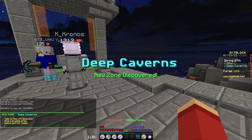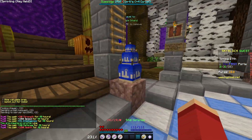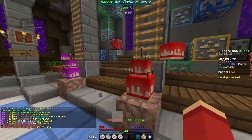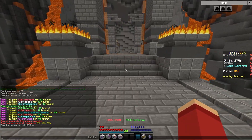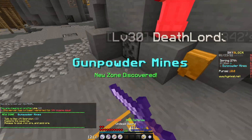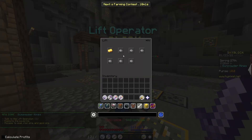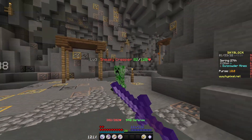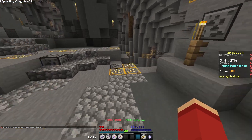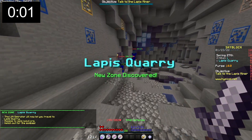We can go to the deep cabins. Before we do that, let's eat these cakes — because I might get a cake soul and then we can sell it. We're chilling — we got some extra speed, some extra strength, some extra health. I will start the timer when we enter the Lapis Quarry, so we need to actually discover it first. As soon as it says Lapis Quarry unlocked we can go in. Alright, the timer has started. Let's go.